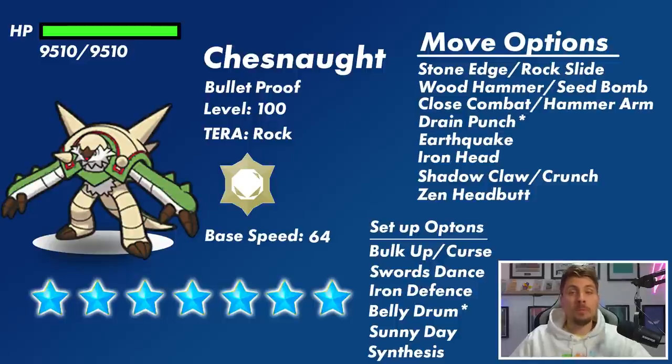Wood Hammer and Seed Bomb seem to be its most powerful physical type attacks. Just bear in mind that Chesnaught will be a physical attacker — it doesn't really have a very good Special Attack stat or good special attacking moves, so it would make sense for it to be predominantly a physical attacker, and that's what we're going to prepare for. Close Combat and Hammer Arm are its big Fighting type moves, and it also gets Drain Punch, giving it recovery.